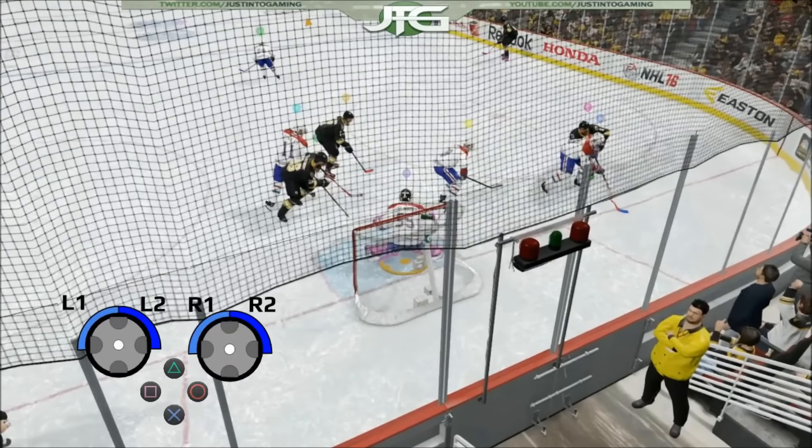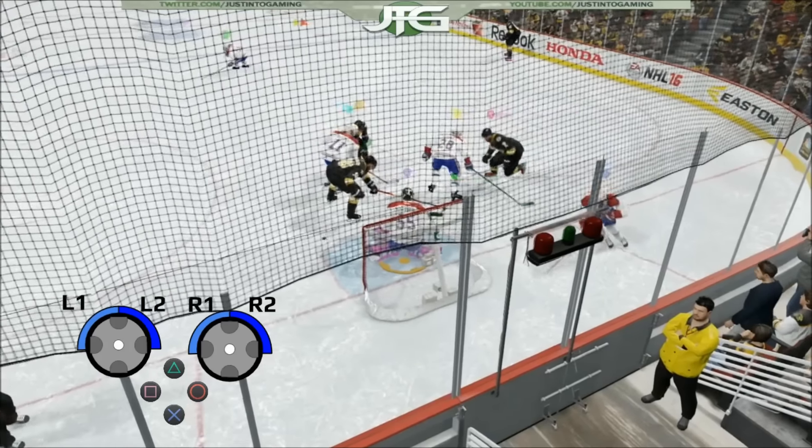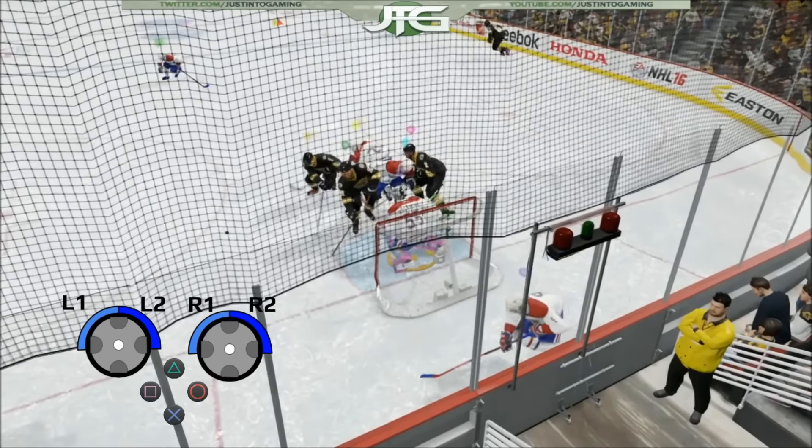EA would have to include L1, L2, R1, R2, and the four face buttons so we can see everything. But they can already keep track of when we use the left and right stick, so it seems possible that the rest of the buttons could be added.